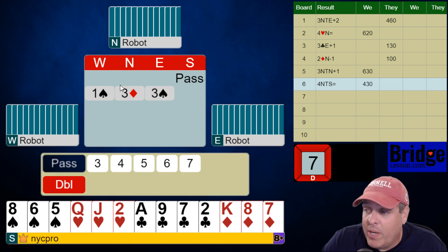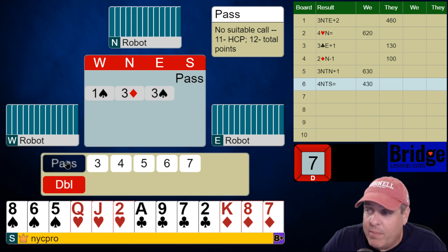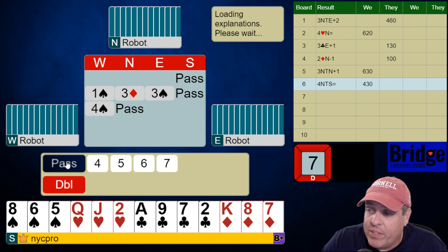Now we see it go one spade. Our partner bids three diamonds preemptive. It goes three spades on our right. I want to compete in diamonds, but I don't want to push them to game. I'm going to pass and see what happens.